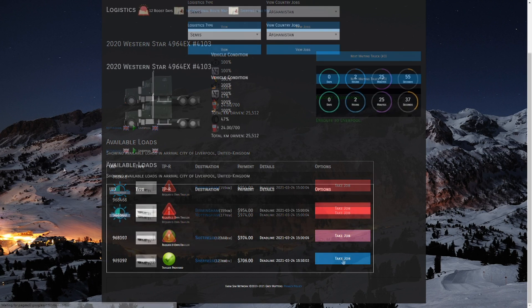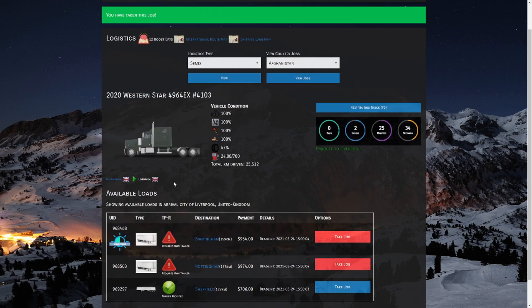Now we've accepted that job. Something to keep in mind — once you start getting a couple of trucks, we have a very nice Next Waiting Truck button. If you hit this button it's going to go to the next truck that's waiting for work. This is an easy way to go through your fleet without having to go back and forth between pages.